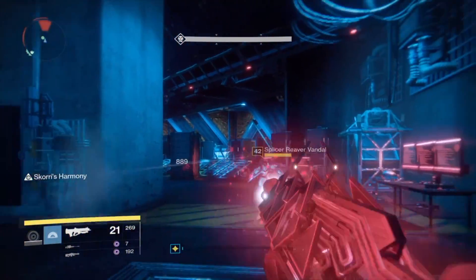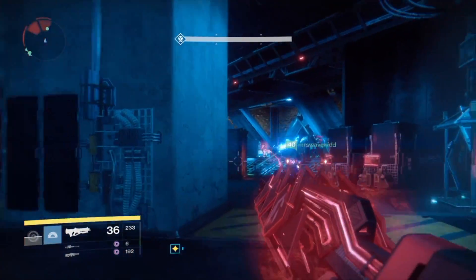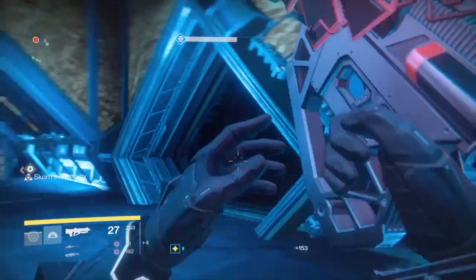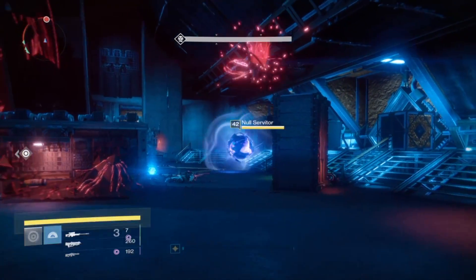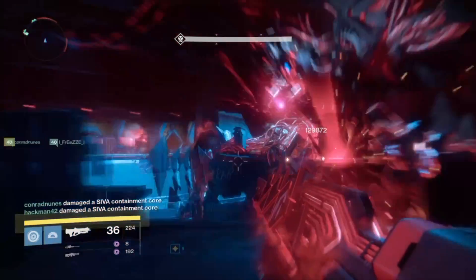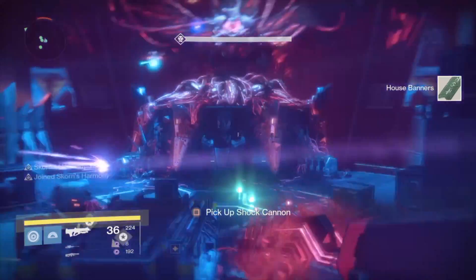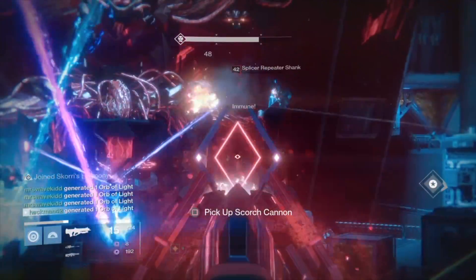This gun is exclusively good in the Wrath of the Machine raid. Just remember how the Corruption Spreads perk said that Fallen take extra damage. This is amazing because if you're doing DPS to a captain or a boss, it's going to start spawning SIVA Nanites, and they're going to come right back and hit whatever you were shooting or other enemies — either way it's going to be doing bonus damage. If you're DPSing a boss and you're all out of special and heavy but you still have primary, you're going to start getting headshots on Aksis. Meanwhile all these SIVA Nanites are going to come out of him, hit him back, and you're doing bonus damage because it does bonus to Fallen enemies. This is the best primary weapon to DPS with. This gun was practically built for PVE — you're going to see SIVA flying all over the place, and you're going to get the most out of this weapon.